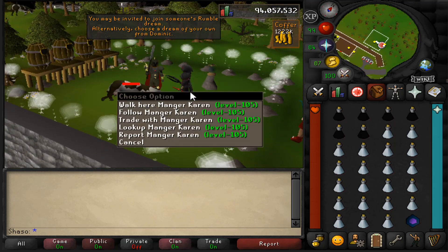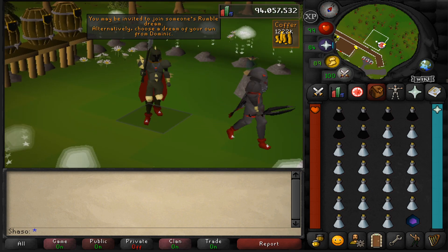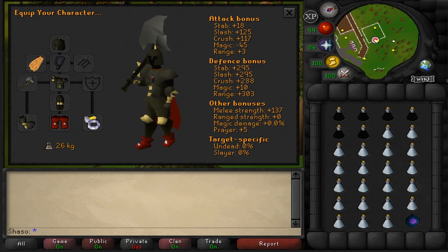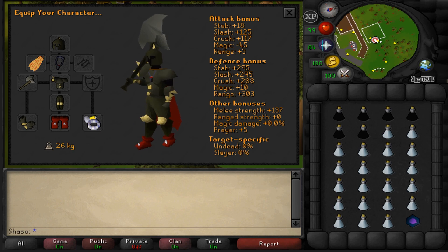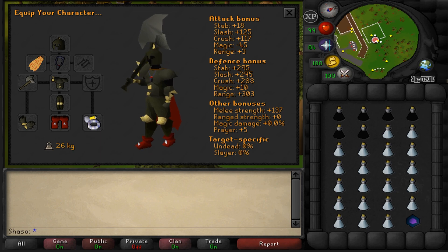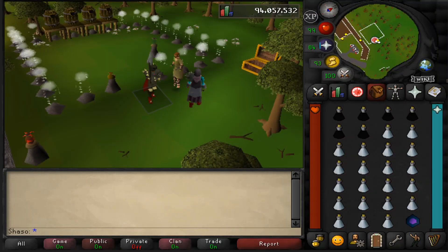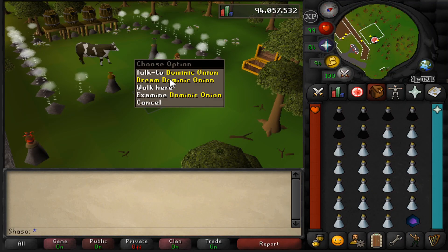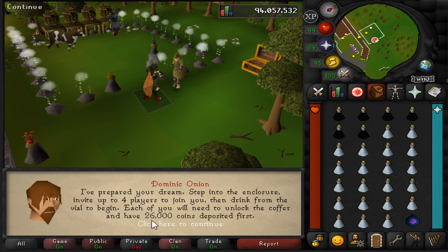Now, for the Dharok method, we're going to be using a different set of gear — obviously the Dharok set. The Dharok set bonus increases your maximum hit based off your missing HP. Fill the remaining item slots up with your best strength-increasing gear. The inventory I take is 24 doses of overload, and fill the rest up with absorption. The amount of overloads you'll need will vary based on your defence level and how AFK you are, so you'll need to experiment and find what works for you. You'll also want to take your Dwarven Rock Cake or Dragon Slayer 2 Locator Orb.